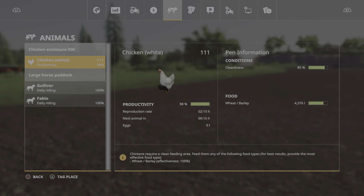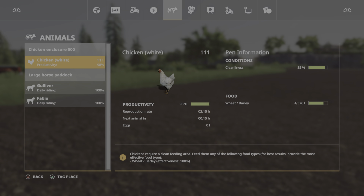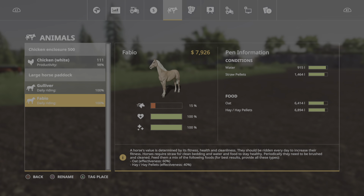As for chickens — remember we put a hundred in there. I think it was the second episode we did a hundred chickens, and the third episode we did the horses. We only put a hundred in there originally, but they produce so fast — there's already a hundred and eleven. 85% cleanliness already? Wow, those guys are pigs — not literally. So we've got 111 chickens producing eggs. Horses are getting up there — we paid 5,000 for those; we're at 7,926 now. Those would be worth even more the next day.